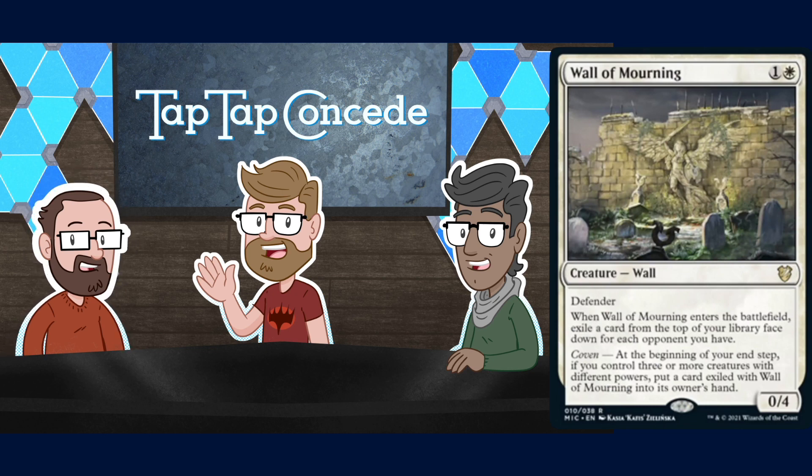I like this card — it's a pretty cool blink target. You need to activate coven, but then in a Commander game it's kind of like a triple Wall of Omens. If you have coven, this draws you three cards assuming it doesn't die for three turns — same stat lines and casting costs. It's a solid card.